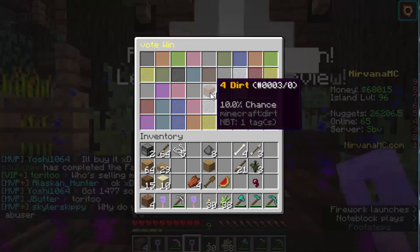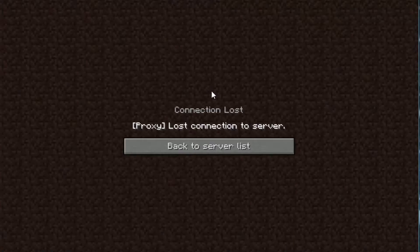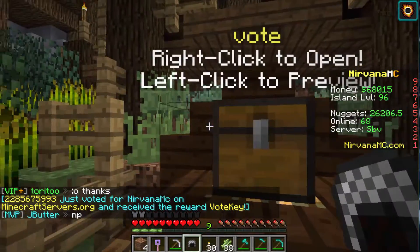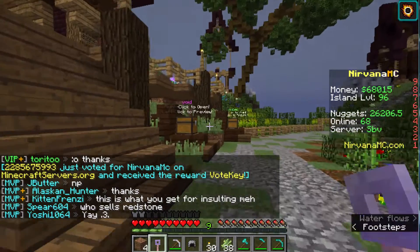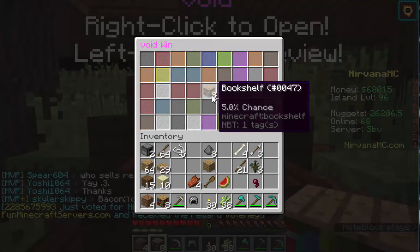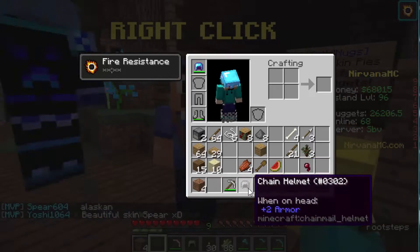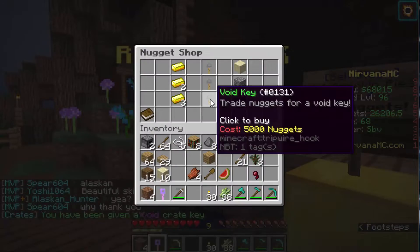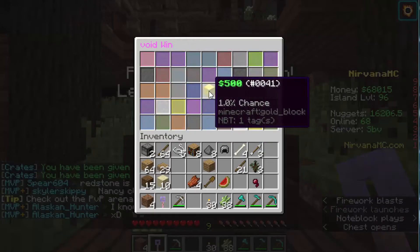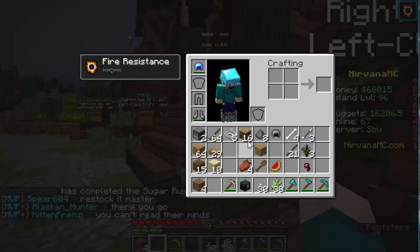Let's open another one and see what we get — more dirt, not bad. Last one — wow, did I lose my stuff? Okay I'm back, that was weird. I got another helmet. Let's open the boy crate and see what we get — hopefully it's a good one this time. Boot shelf — that's not bad. I still have tons of nuggets, so let's get two more boy keys and open them. We got an ender chest and another bookshelf — nice.